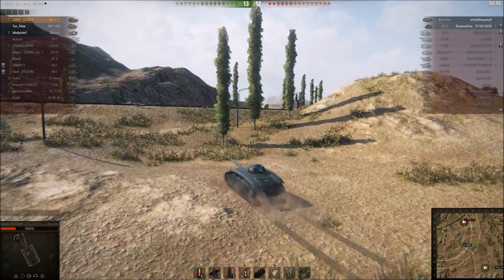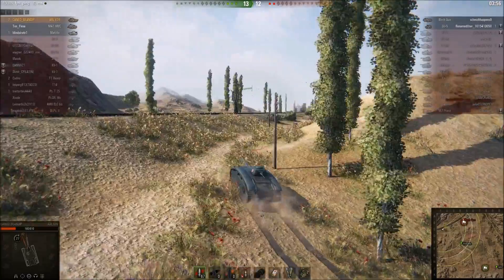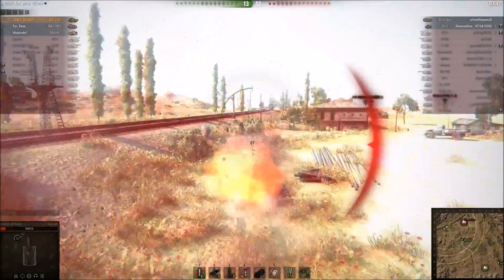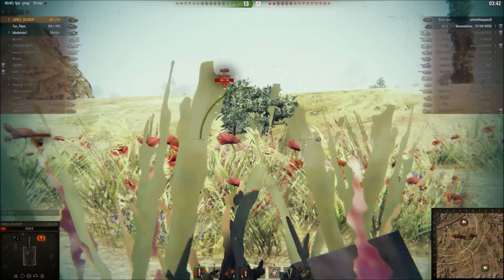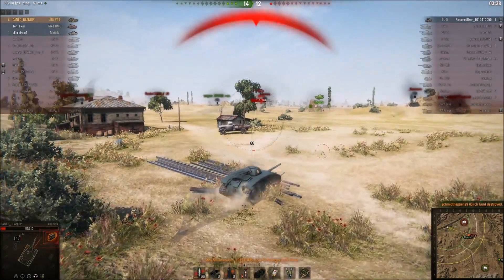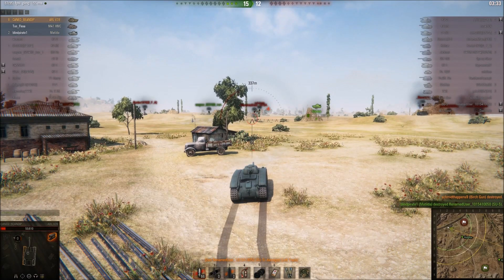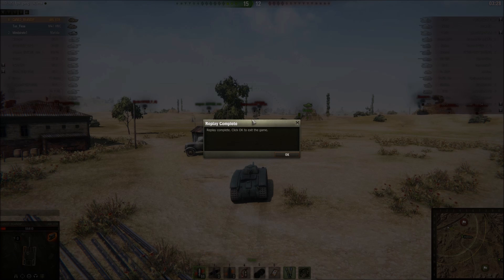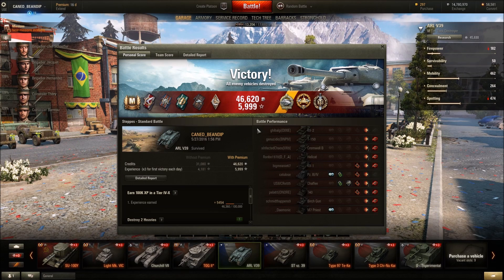I'm going wide, hoping they push through the middle. They probably have worse view range than I do, so with binocs I set up an ambush and let the binocs kick in. I take a hit — I'm one shot from death but okay, these guys have fired. The SU5 hits and bounces, and the Matilda gets the killing hit on the SU5. I couldn't believe I didn't die. The SU5 was firing armor-piercing at a tier four target — maybe he didn't realize to use high explosive. My hands were shaking at the end of this match.